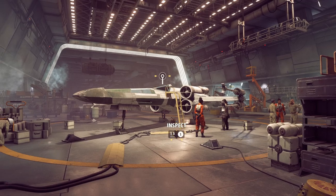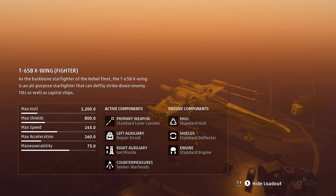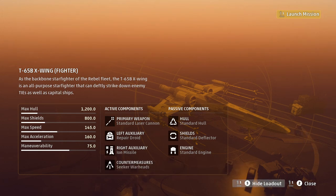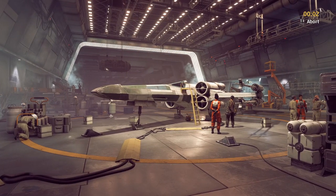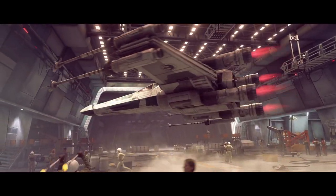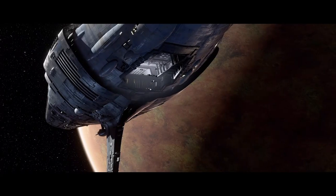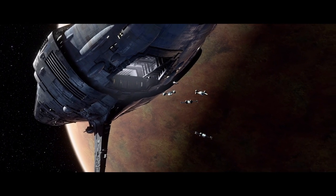Well, I guess after spinning around a bit like an idiot, we'll just go up and prepare for launch. The commander wants us in an X-Wing for this mission, outfitted with ion missiles. They disable enemy fighters and they'll disable subsystems on enemy capital ships too. Ion missiles, not ion lasers — okay, we'll go. Launch mission.